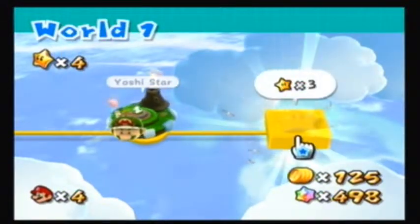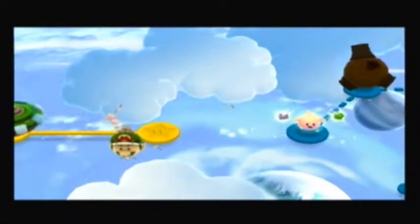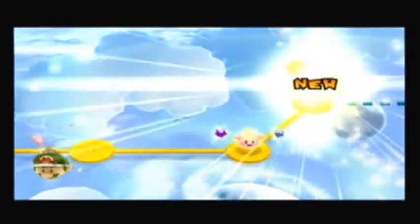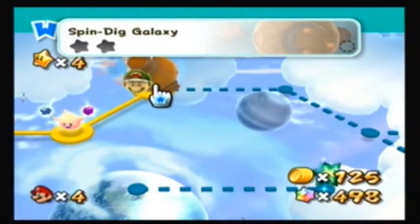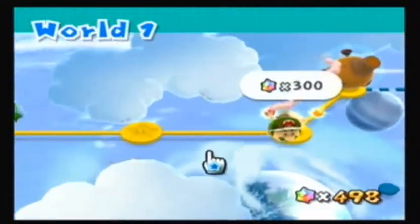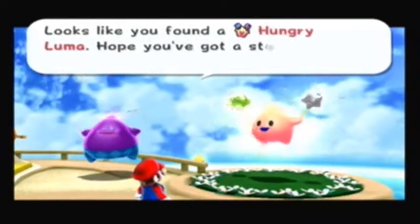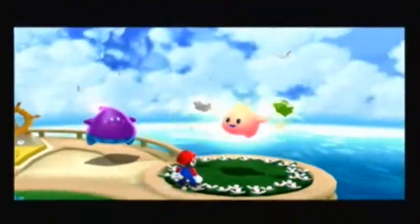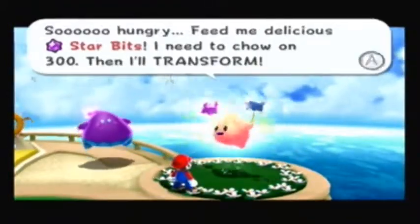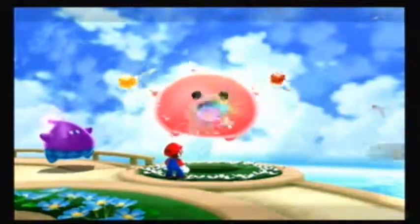In this episode, we will finally be advancing to this nice new galaxy that is available to us. Let's see what it is — the Spindig Galaxy. Also, we have this here, interestingly. We call this Hungry Luma to our starship, and what does he want? Starbits. And this one, in particular, wants a total of 300. And we have plenty — we have 198 more than what we need, so we'll be fine.